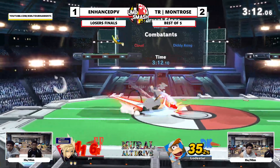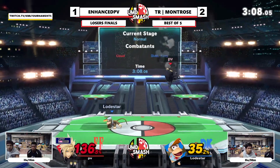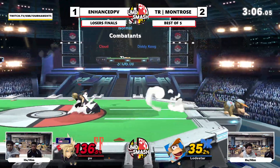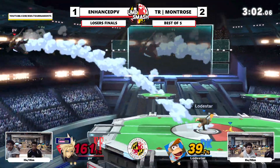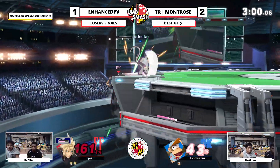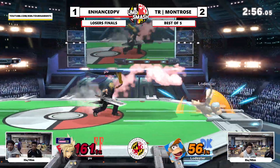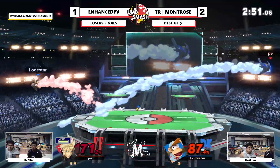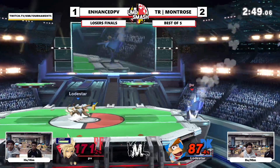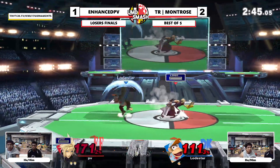I don't know if the side-B would've connected. I know a lot of Cloud mains don't like to use the back air. Why is he just doing f-smash? He wasn't ready — have we even seen Montrose get hit by the up-banana all set? When it hit, he was like 'oh it hit' — he's not just shielding it.